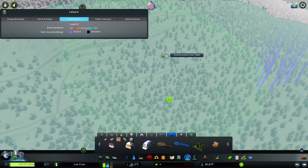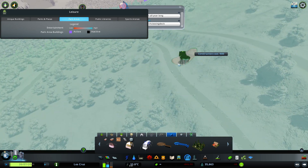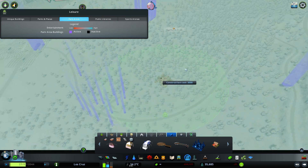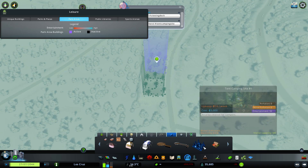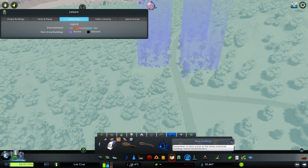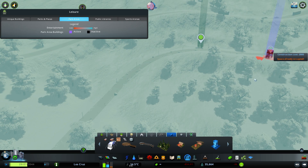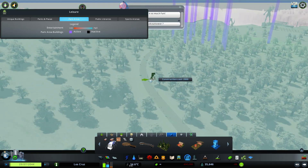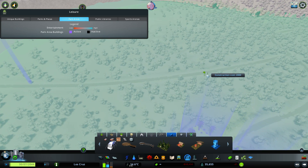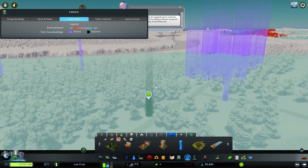We've also got viewing decks, which are beautiful features — let's place that there. It gives a reason for people to go up to these viewing decks. You've also got more permanent tree sites and a camping tree site. There are tons of different buildings you can spend hours going through to build up your park exactly how you want. The more things you place the more attractive it will be. Let's place a taller lookout tower deep inside the forest so you can look out across everything.